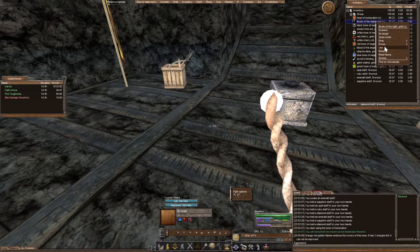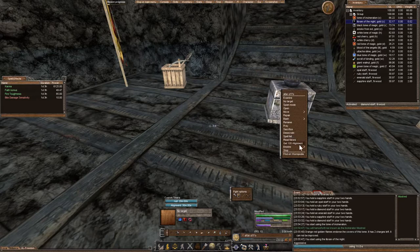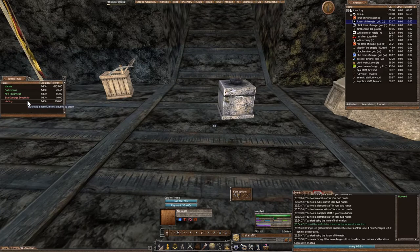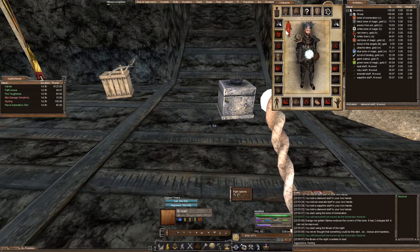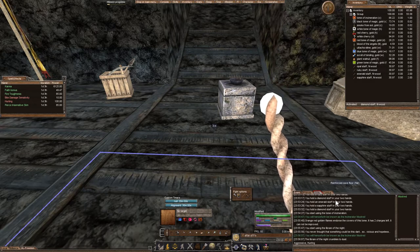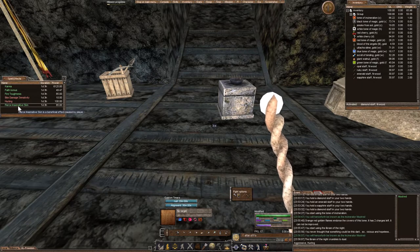Let's go ahead and use libanon of the night. Bite damage resistance. Hurting now — hurting is a harmful effect caused by a player. Looks like I took infection damage right there. I'm still Incinerator. And looks like I have pierce insensitivity.